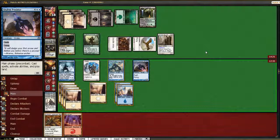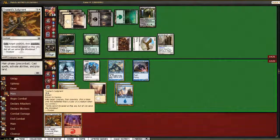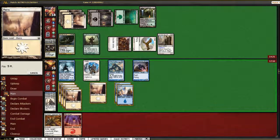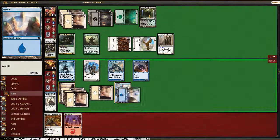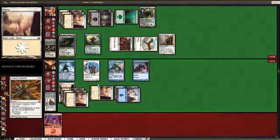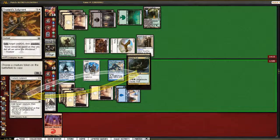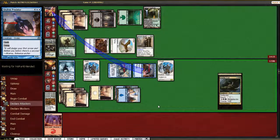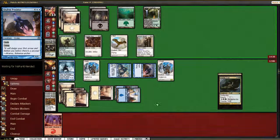We have the option of continuing to get in for two over and over. That doesn't put much pressure on him. We could also just exile his Trestle Troll, but then we don't have any gas in hand. I think that's probably okay though — five air power is pretty tough to deal with.